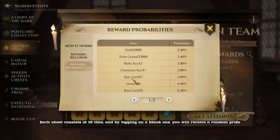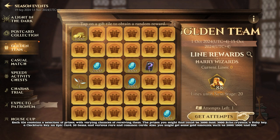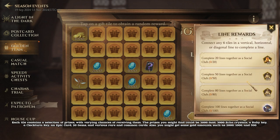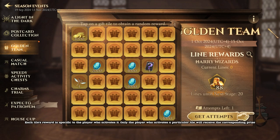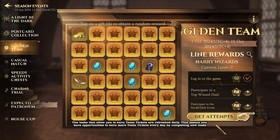Each sheet consists of 36 tiles, and by tapping on a blank one, you will receive a random prize. Each tile contains a selection of prizes with varying chances, including 3000 Gold, 3000 Echo Crystals, a Ruby Key, a Clockturn Key, an Epic Card, 20 Gems, various rare and common cards, and gold amounts such as 2000, 1000, and 500. Each tile's reward is specific to the player who activates it. Team tickets are needed to activate tiles, and you can earn them by participating in daily activities like daily login, duels, and club events. The tasks that allow you to earn team tickets are refreshed daily, giving you opportunities to earn more every day.